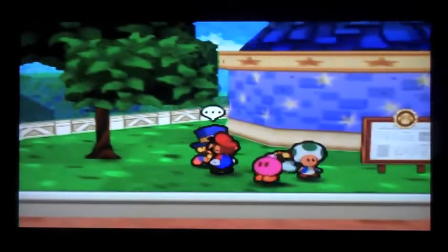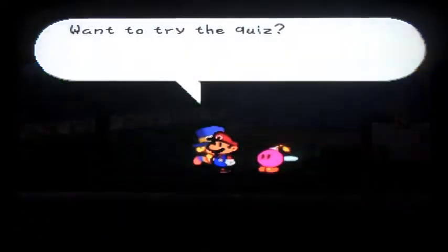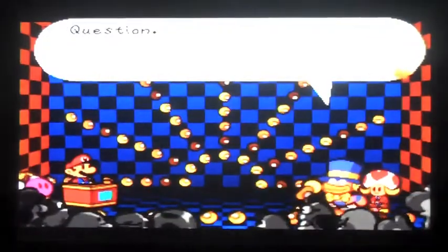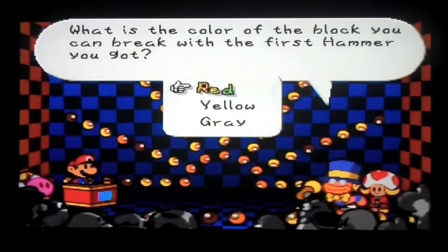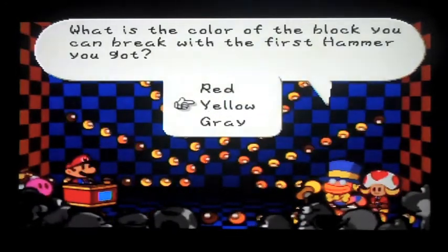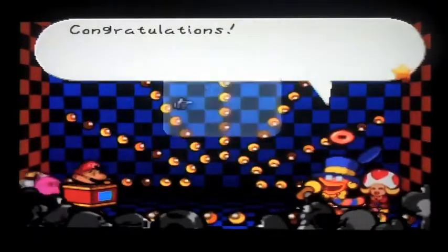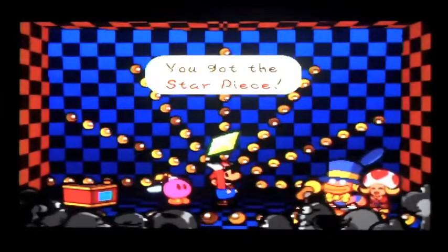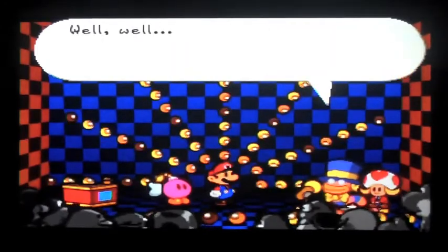All right, here's the Chuck Quizmo challenge because I know we need to do this. What's the question? What's the color of the block you can break with the first hammer you got? Yellow? Correct — red. Our badge blocks are red, and the gray ones we have not been able to break yet. Now since we have ten star pieces we can go get that peekaboo badge, which is gonna be really really helpful so I don't have to bring up Goombario anymore.